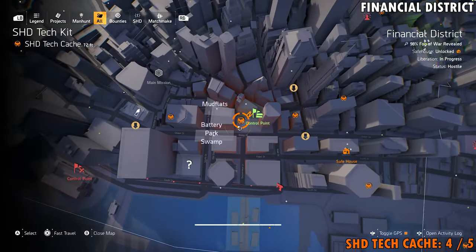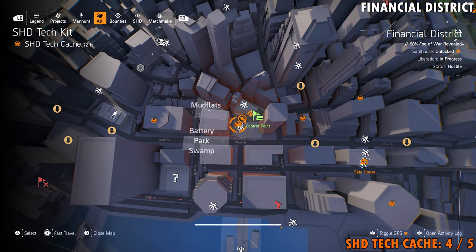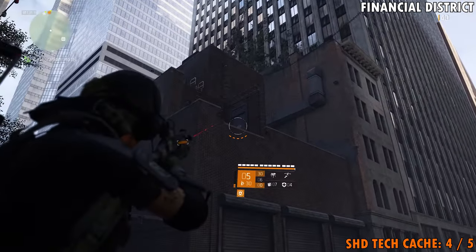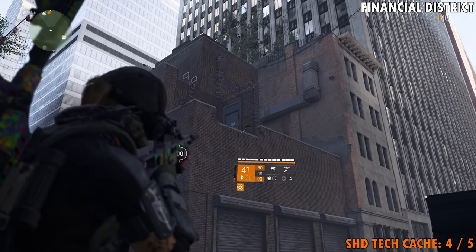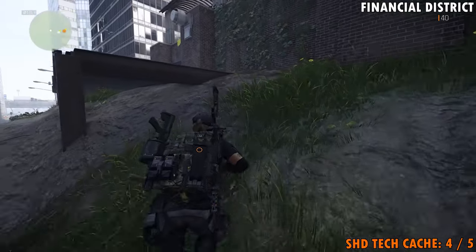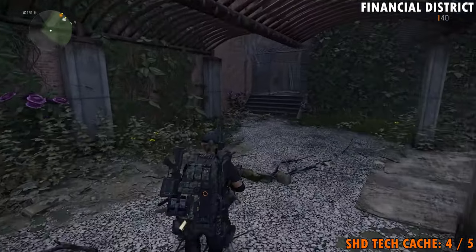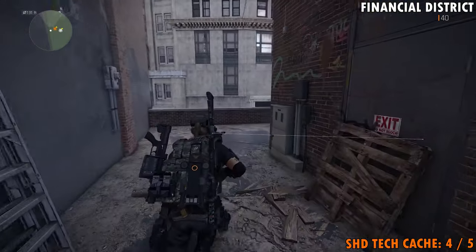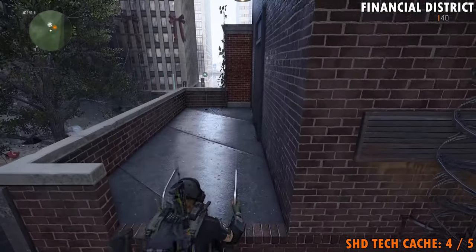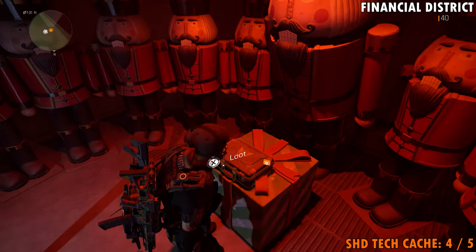Shade Tech cache number four — the door is going to be located just to the west of the Celebration Hotel control point that plays all the weird music. Once you get out here, you want to be on the street where you see me at right now. You're going to need to take a shot at this door up here, so grab something you can hit a lock with from a distance and pop that lock. Once you get the lock taken care of, head all the way over here and get on top of the building — climb up on the yellow tarp, around here, then go through this door, up a ladder, and through this door. Here is your Shade Tech cache.